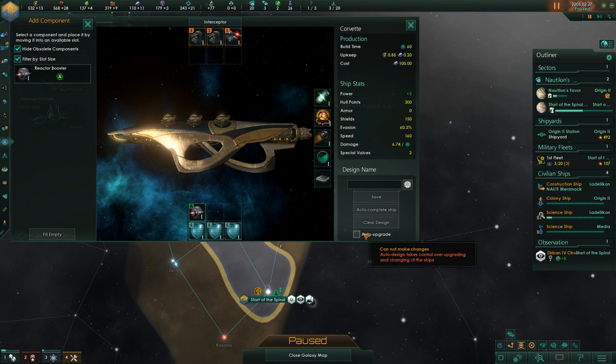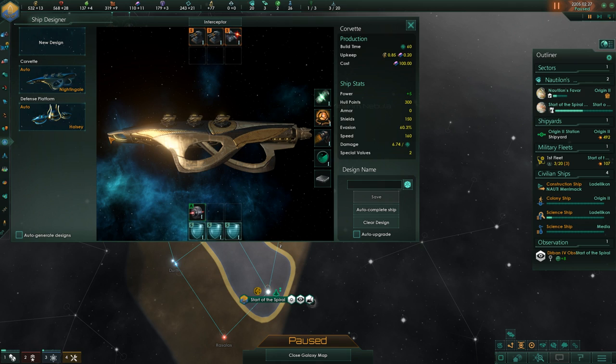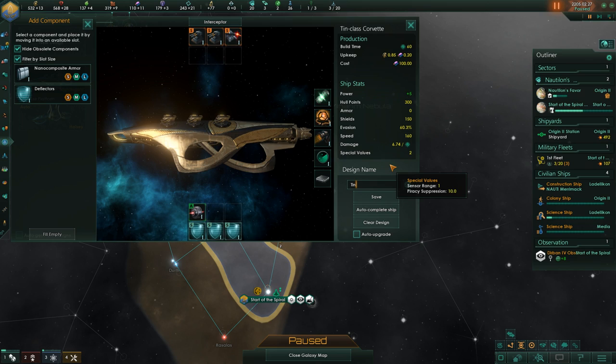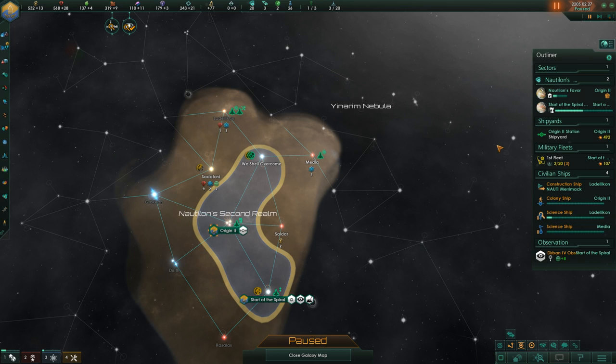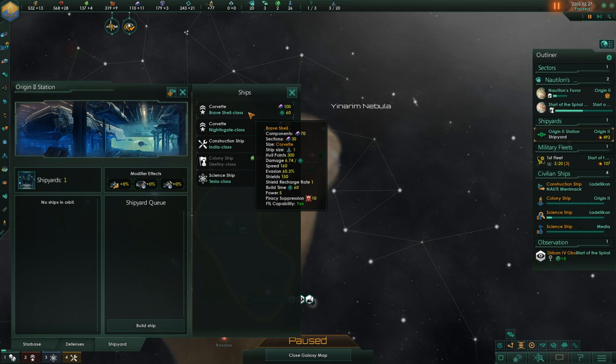Auto design takes control over upgrading and changing of the ships. I think this is the preview version working here — auto-generate designs. I want that shield because it's just so good to have a big amount of shields at the start. We'll call it the Brave Shell, because it's so small but still so brave going out into the fray. We'll build one of these.